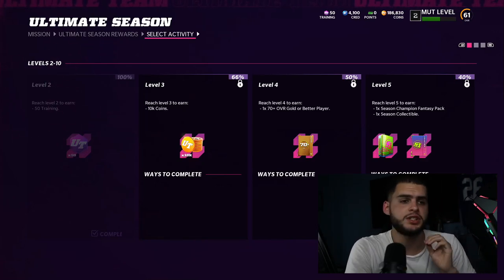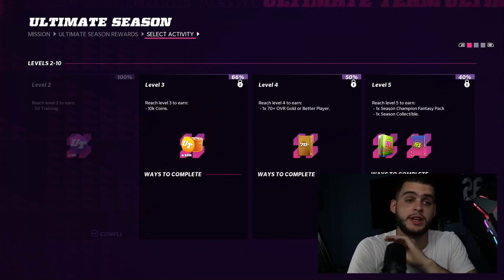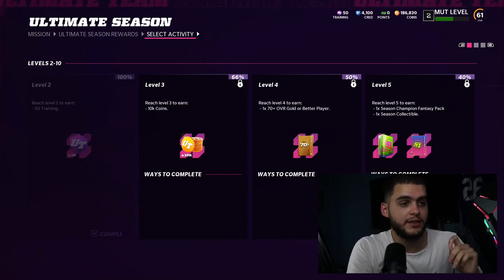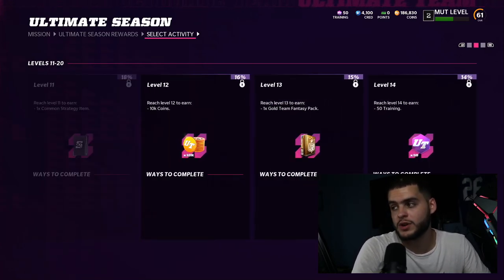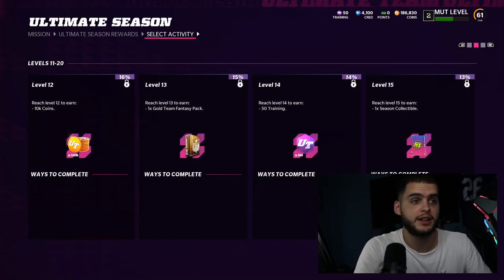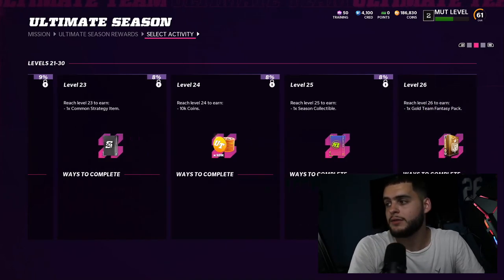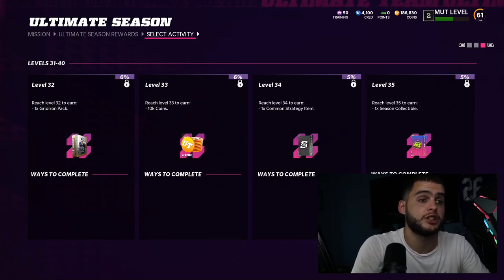There's also a Season Champion — another free player you may not have known about. At level five in Ultimate Season rewards, you get a pack to choose between Junior Seau and Devin Hester. I'd recommend Hester — he's going to be really fast with good route running. To upgrade the Season Champion, every 10 levels from level five you get a season collectible: at level 15, 25, 35, and 45, which should max them out.